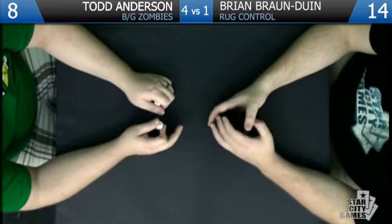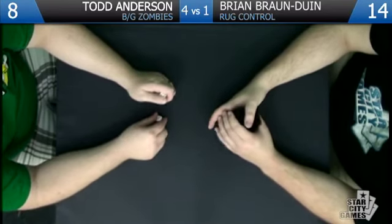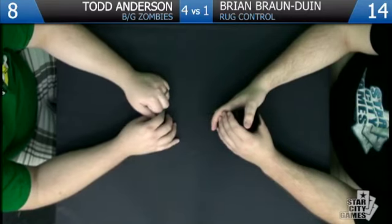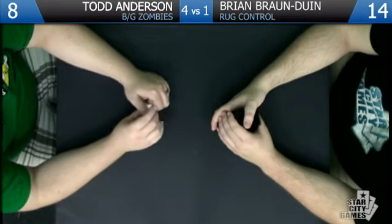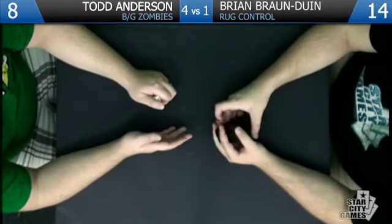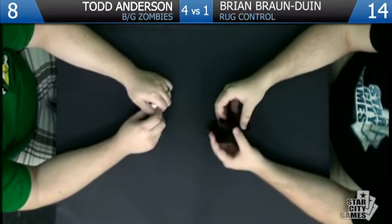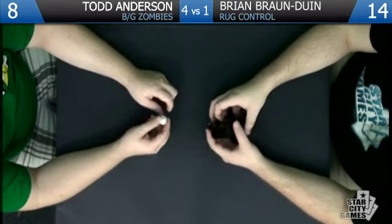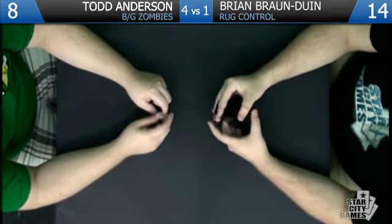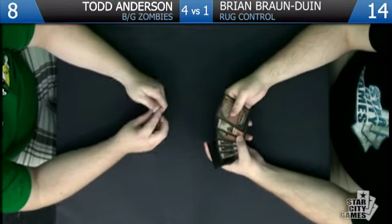The turn where I played the Messenger in game four — I shouldn't have, easily could have been wrecked by a Mizium Mortars. You have to chump-block with your Huntmaster at that point, but I was basically out of gas. I had Underworld Connections but would have had to draw a land to draw a card. What specific changes would you make to your deck to help against zombies or aggro decks in general? I don't know about other aggro decks — I thought Mizium Mortars would be good since it doubles as a removal spell and sweeper, and it seems very good against Restoration Angel too.